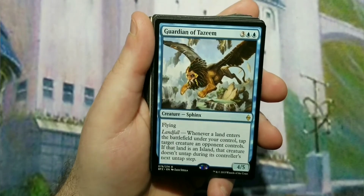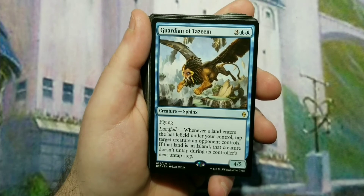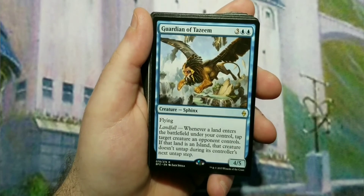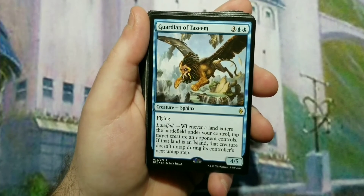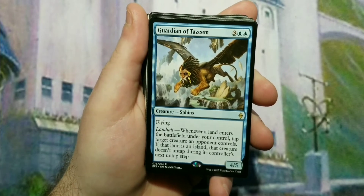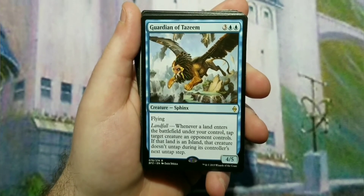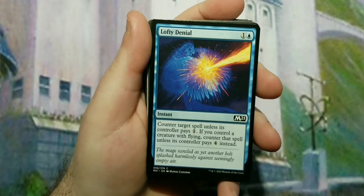Guardian of Tazeem is the five-drop: a four-five flyer with Landfall. Whenever a land enters the battlefield under your control, you tap a creature an opponent controls. If that land was an Island, it also doesn't untap during their next untap step. So you're tapping down your opponent's flyers, and if they have no flyers, you tap down whatever their biggest threat is.